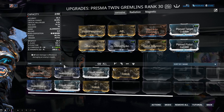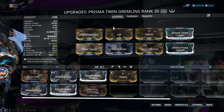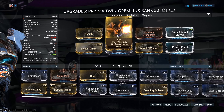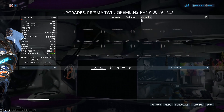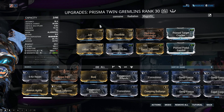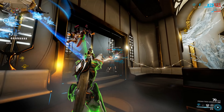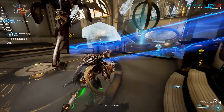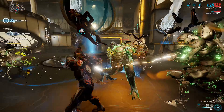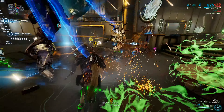You could also use Augur Pact, but to change the build around — especially with Primed Heated Charge — you would need a fourth forma. The Prisma Twin Gremlins are an incredible set of sidearms that will definitely return again at some point with Baro. If you haven't gotten them this time around, how soon will they come back? We don't know — it could be next time Baro shows up or it could be in three months' time, but definitely keep an eye out for them. Hit that like button if you enjoyed the video, subscribe for more Warframe, and as always, thanks very much for watching.